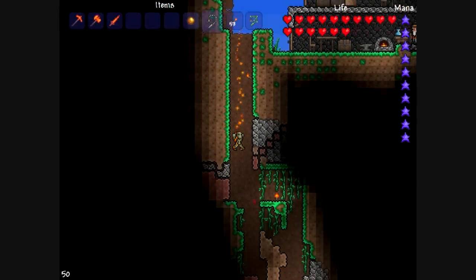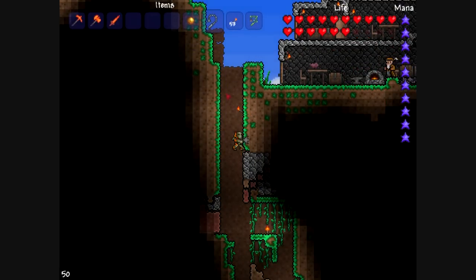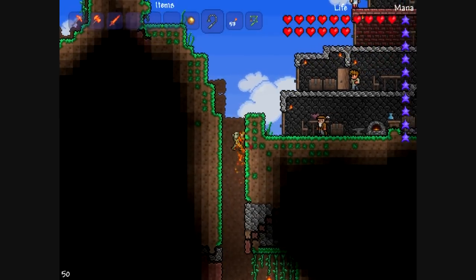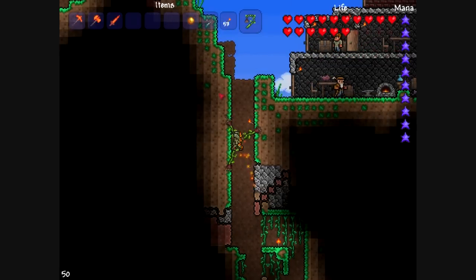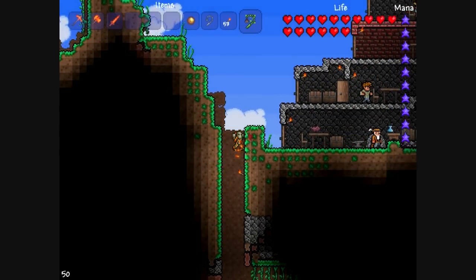You can also grapple while you're on the wall, like that. You can jump while it's latched and also use it in midair — it's a useful way of getting up. The ivy whip is the same thing, only you can shoot three at once, and it's a really easy way to climb up the chasms in the corruption.